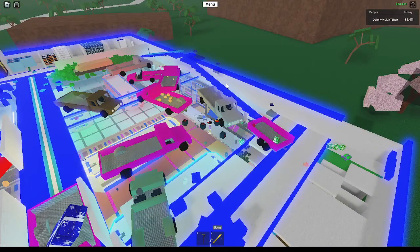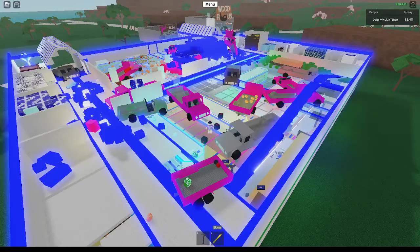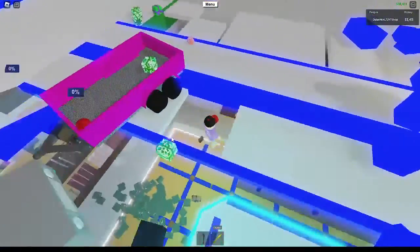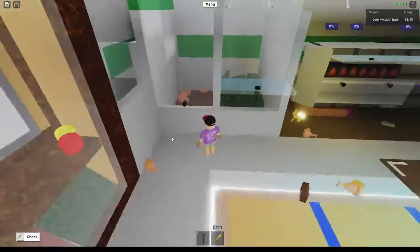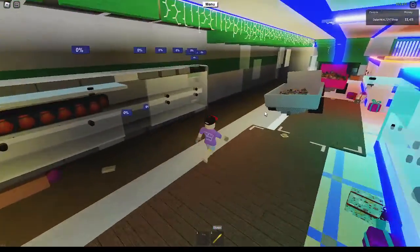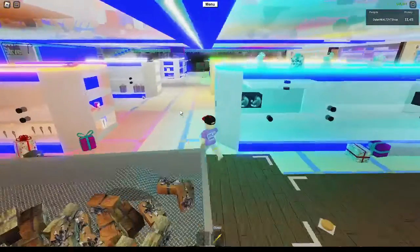We've still got this ramp to do, but that ramp is no longer a priority. What is the priority now is getting this ramped up - all of this ramped up completely. And if you come down here, as you can see, we've now got a scoop bin, and all the blueprints and items have gone from here.